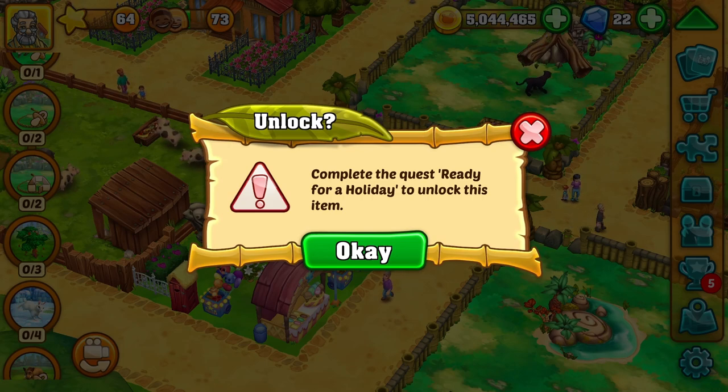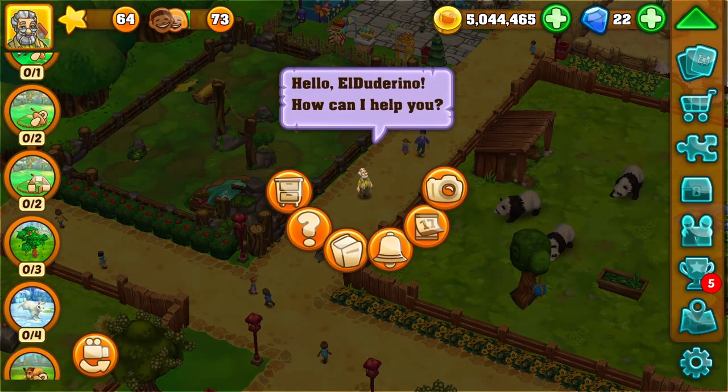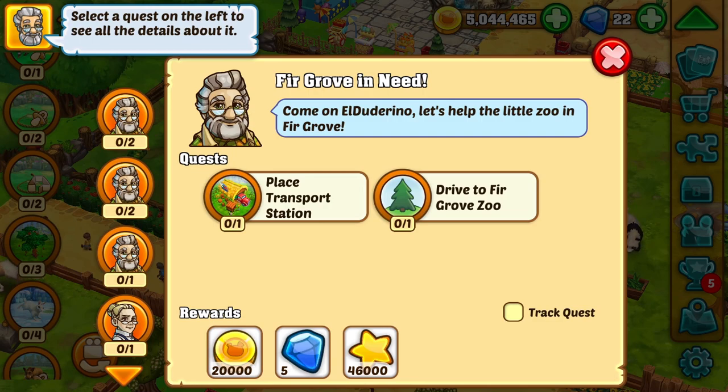More information about the quests can be found in the quest log. To access that, I simply need to click on the button in the left upper corner and then in the context menu on the book icon that we have already seen before in the shop.